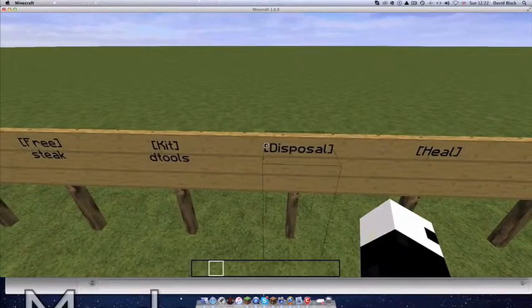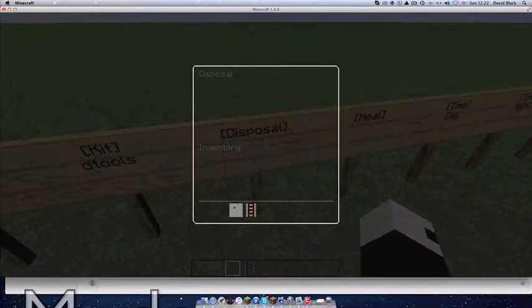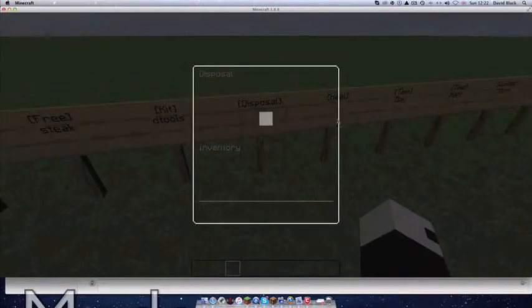This is the disposal sign. Let's get some rail from my inventory. If I want to get rid of something, I plunk it in there, look back in, and it's gone.